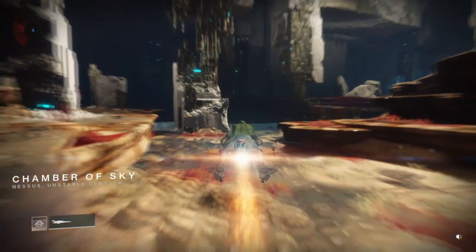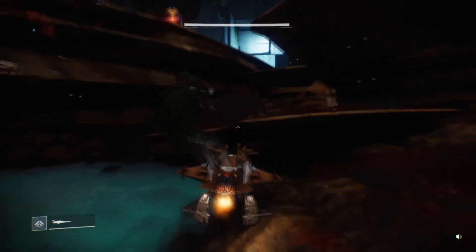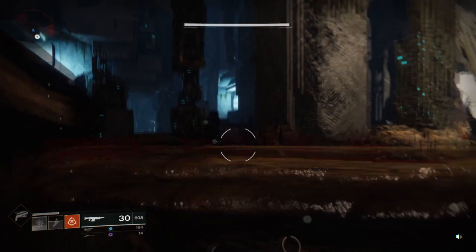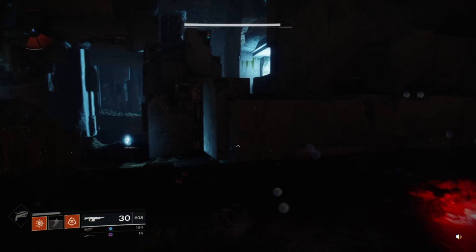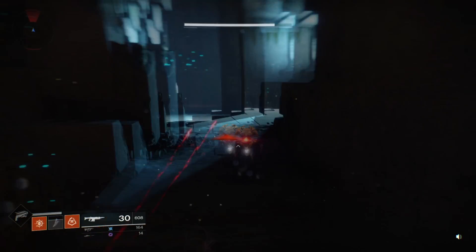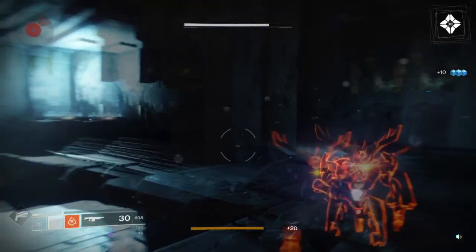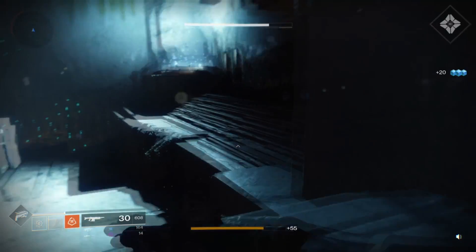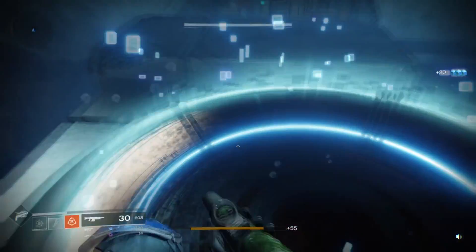What you want to do is get on your sparrow, come through this little tunnel, and you're basically back to the start. Sparrow your way all the way over here, then jump off — you'll have to walk this part, you can't actually sparrow it. Just go to the top right of the corner.